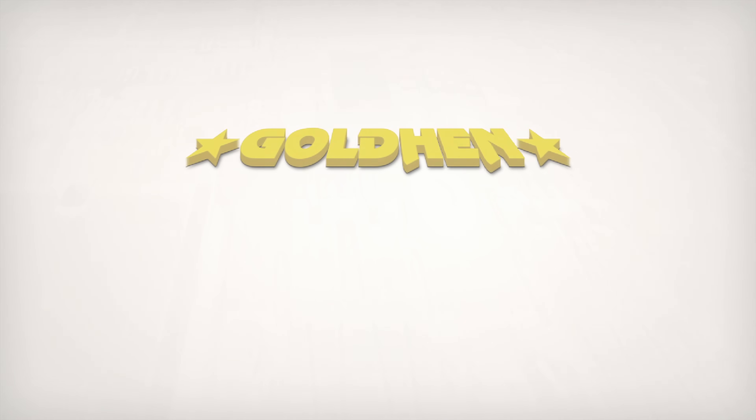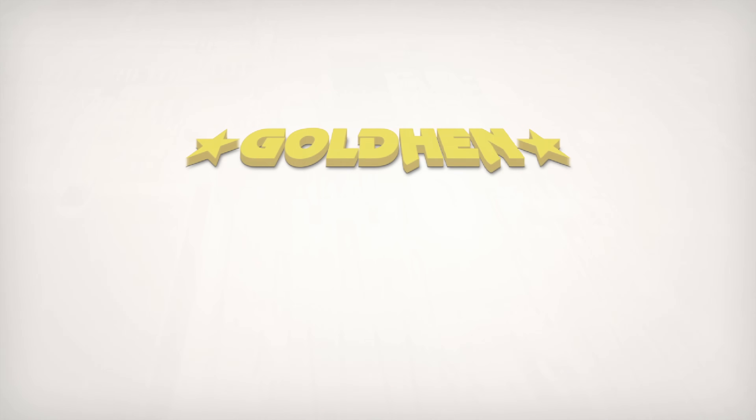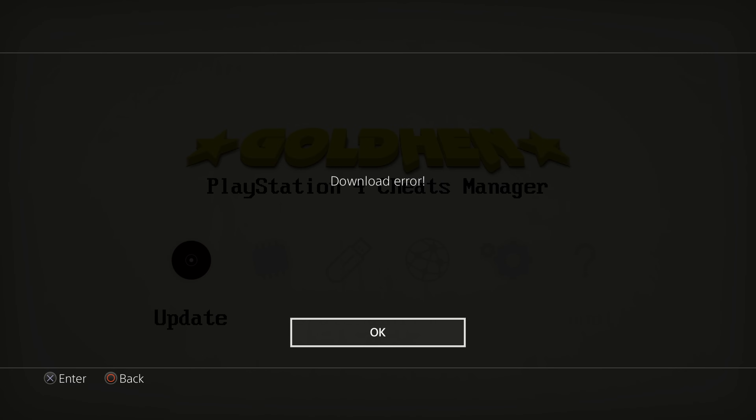In the previous versions of GoldHen Cheats Manager, when you selected the update option it would automatically try to grab cheats and patches from the online repository. The problem with that is if you're not online it just gets stuck — the loading doesn't go anywhere, it times out, and gives you a download error, so it doesn't allow you to install cheats or patches offline, which is obviously not great.